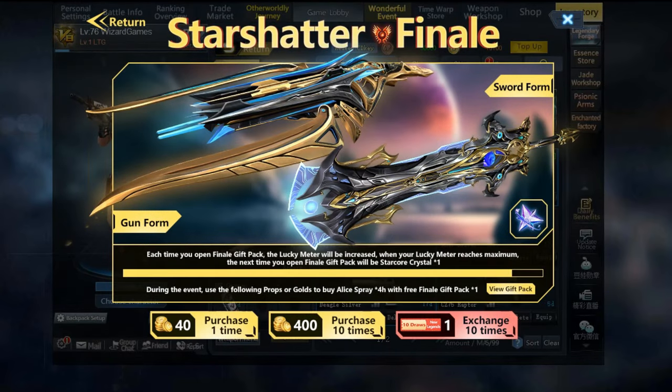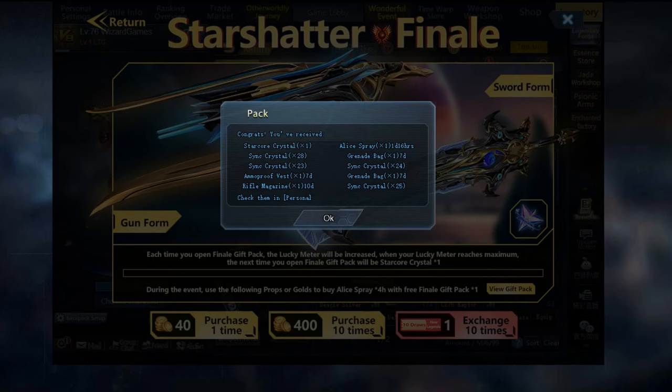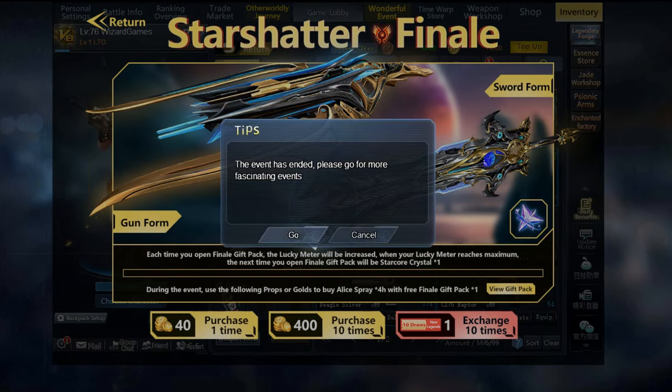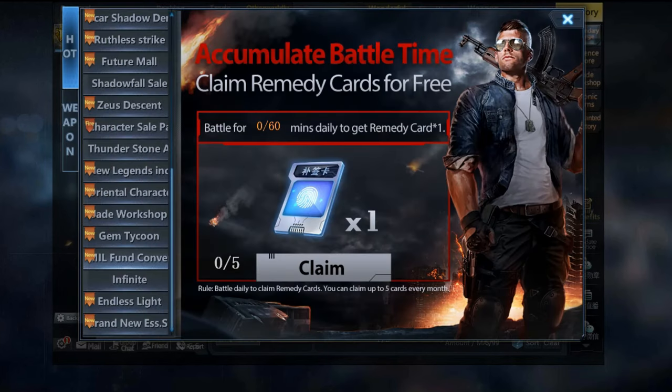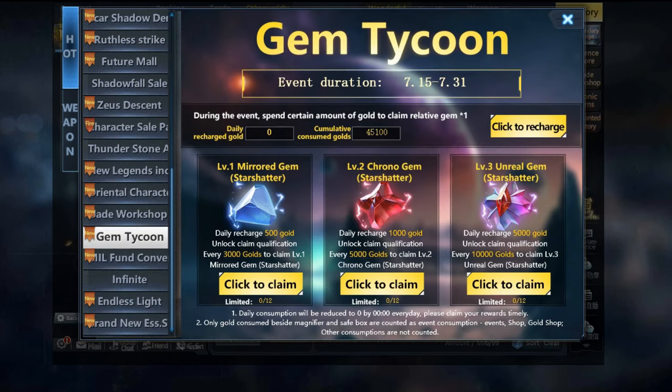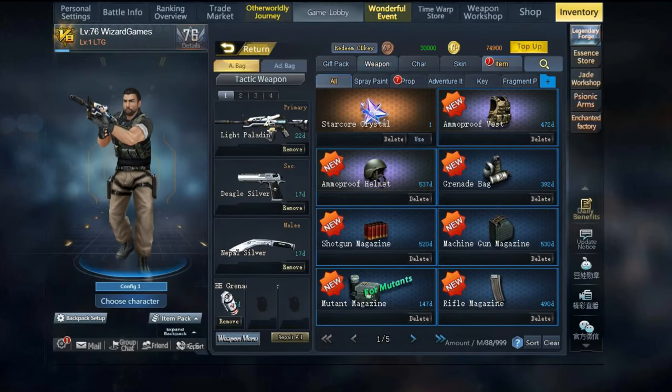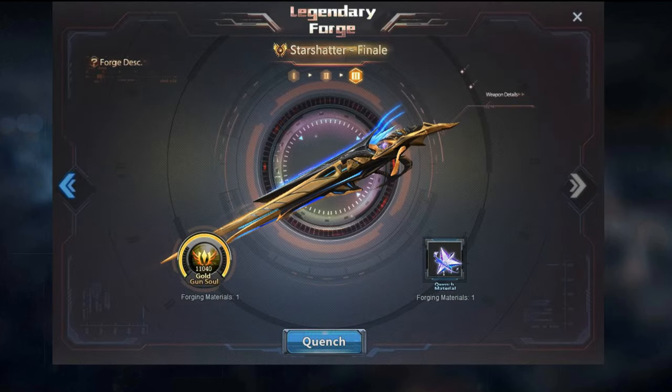For the sake of time, we have skipped some openings. As you can see on the screen, the Star Core Crystal has been dropped. In total, including the Star Factory, it cost us around 45k gold. This event is the third step to play and the big deal for sinking the gun. All you have to do now is go to the forge and perform the evolve to the final version.